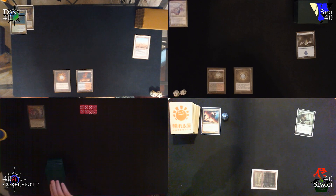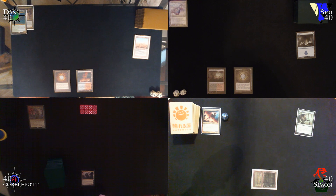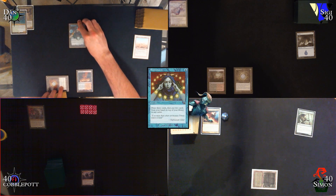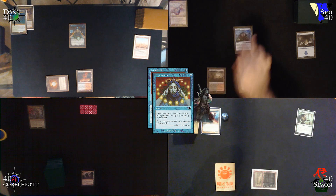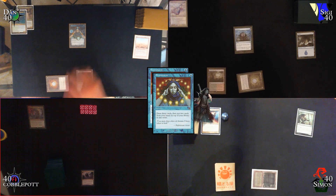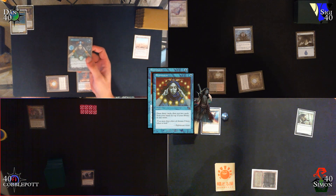I draw for turn, play Command Tower, and pass turn. On your end step I'll cast a Brainstorm. I would like to respond by casting a Brainstorm as well. Both Brainstorms on the stack — anyone else want to do anything?